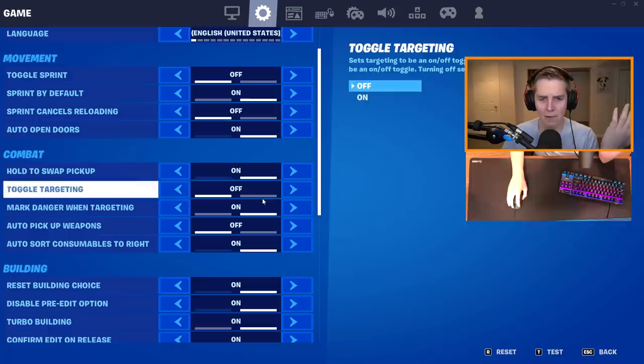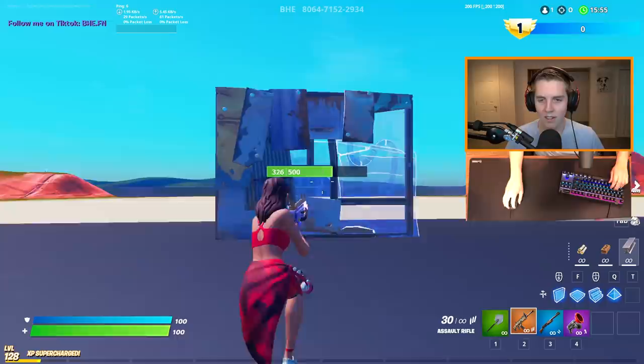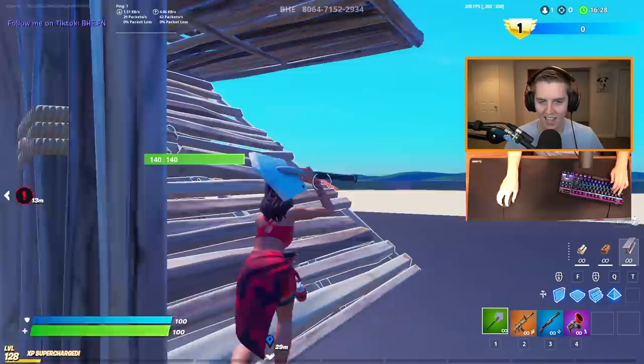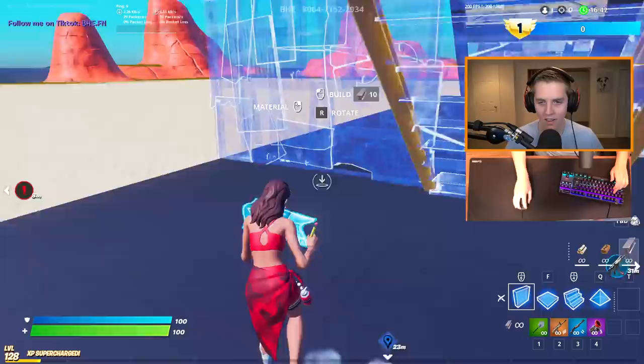Mark danger when targeting is not the most important, but I think you should turn it on. How it works: when you aim in and do a normal ping with your cursor, you get a red danger ping instead of the standard one. Most people in trios will just say 'they're on my marker,' but there's no issue with having it on.